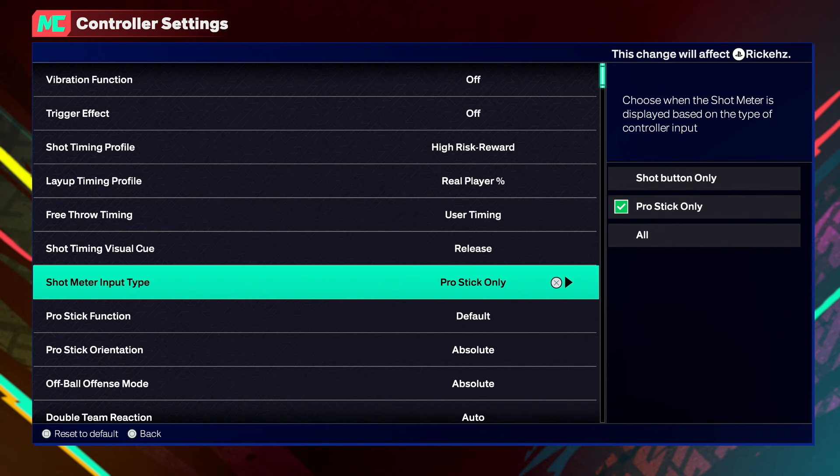Next is shot meter input type — you guys want to put post-it only, so you guys have no meter. If you guys want to green more on 2K, you definitely want to use no meter because you do get a boost. Ever since 2K20 there's been a boost, and you want to take advantage of that. If you want to use your meter until you get used to the timing, you can, but after you get used to it definitely turn it off. I only have silver shooting badges on this build and I shoot lights out.